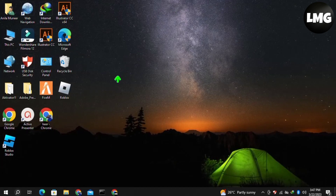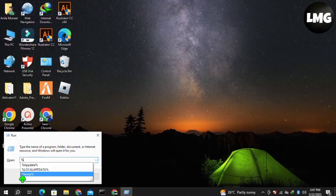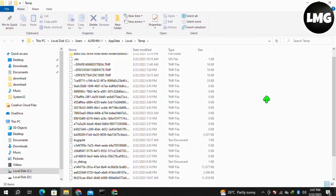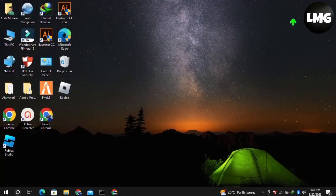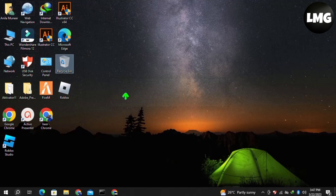After doing so, close this window and open the Run box again by pressing Windows + R, and this time search for %temp% and click OK. Select all of the files and folders, then right-click and click Delete. Don't worry — these are just junk files. If some files or folders are not deleting, just leave them. Close the window, empty your Recycle Bin, restart your game, and your problem will be fixed.